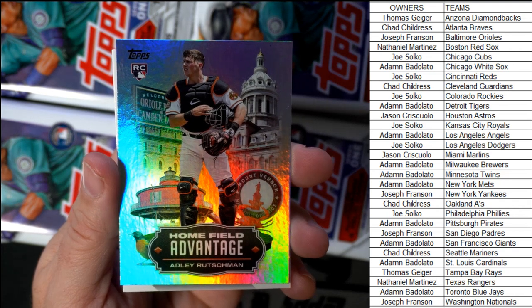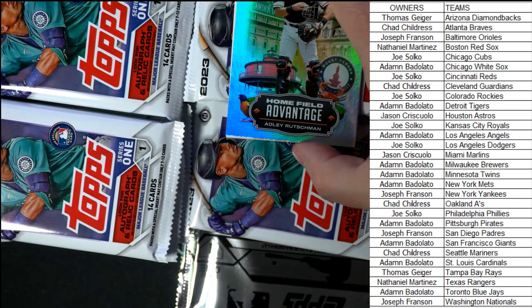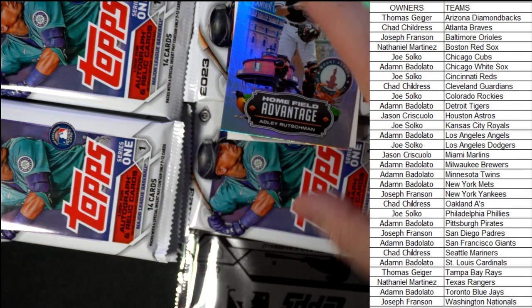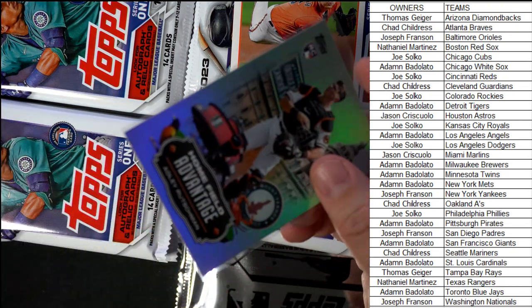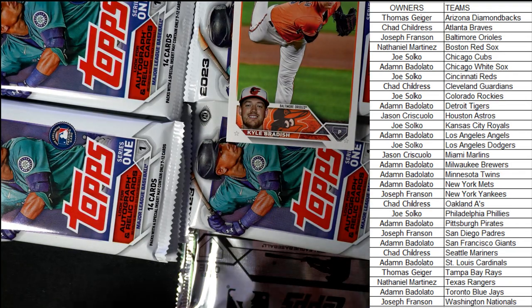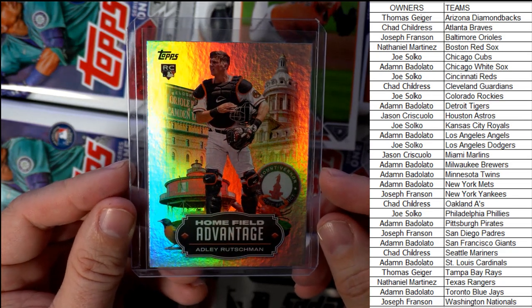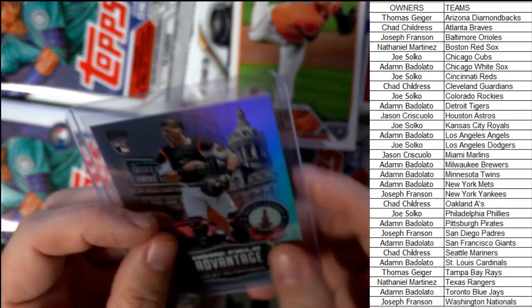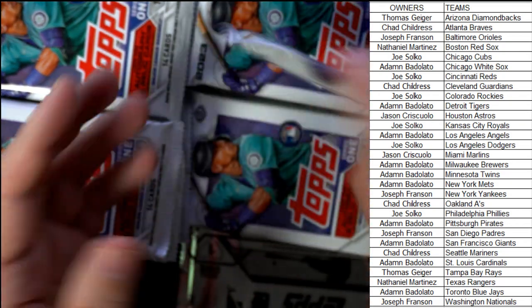Huge right there — Adley Rutschman, home field advantage, going out to Joseph F. I don't know what this one is at now but last time I saw it I think it was $500. So huge hit, man. Home field advantage, Baltimore Orioles, Joseph F, Adley Rutschman rookie card coming out to you, man. What a hit! What a great hit — love pulling those. Congrats Joseph F, just a beast of a hit.